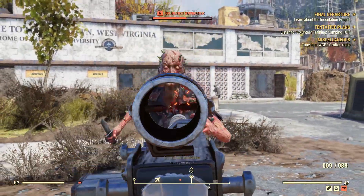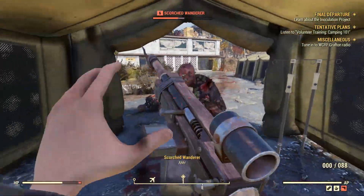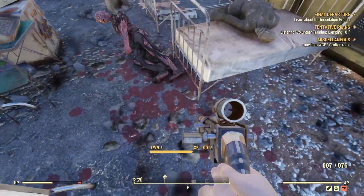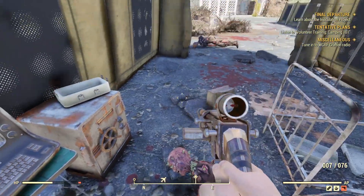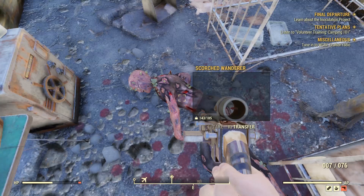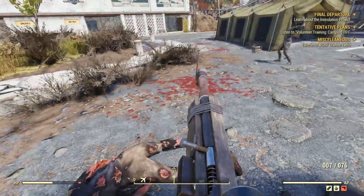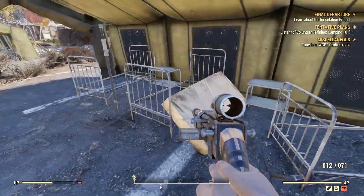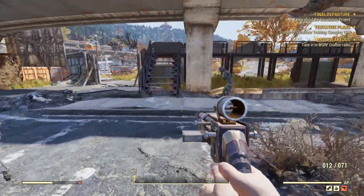They've updated a lot of things, especially with our camp, which is our next big objective — to get our camp situation set up. Look how fast he's running now. The melee guys, they run. There's still an issue that Bethesda needs to take care of: he was swinging an axe, but he doesn't have an axe — he has knuckles. It just generates a random melee weapon sometimes that isn't the weapon he's carrying.